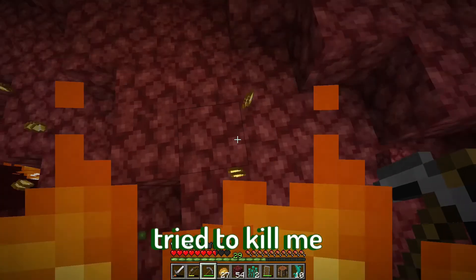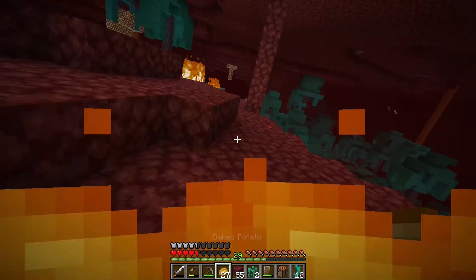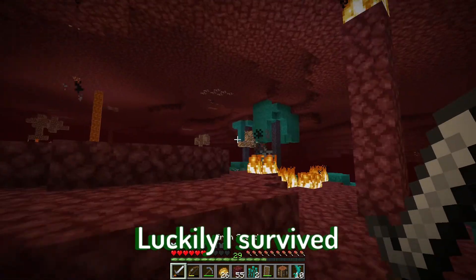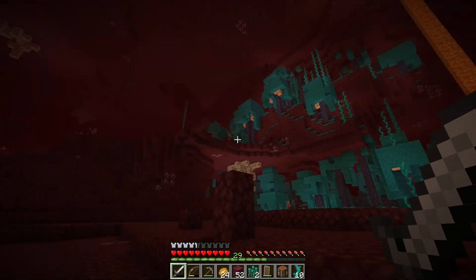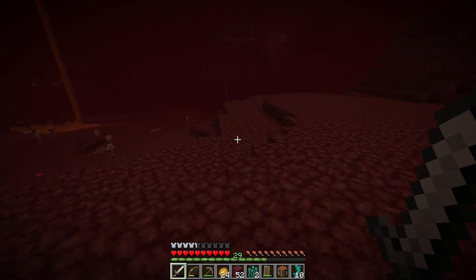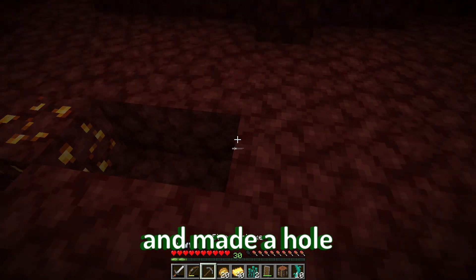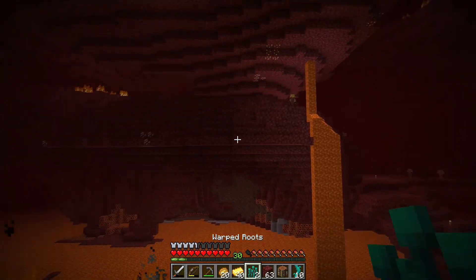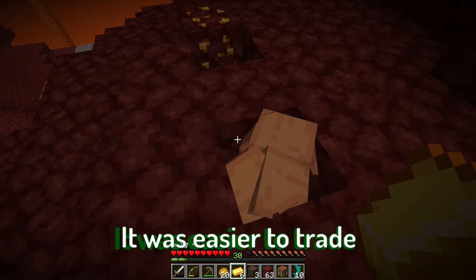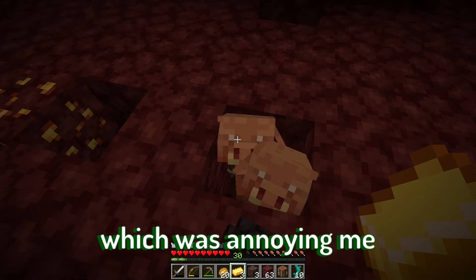Unfortunately a Ghast tried to kill me, but luckily I survived. I crafted some gold ingots and made a hole to put Piglins into — it was easier to trade at that point. Still no Ender Pearls, which was really annoying me.